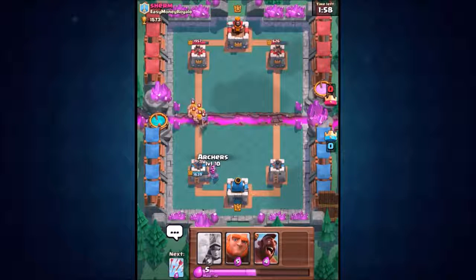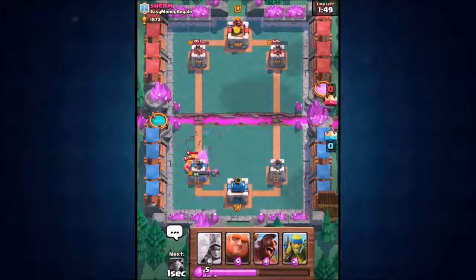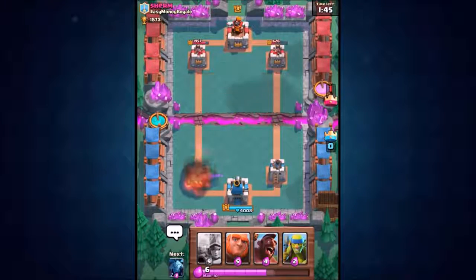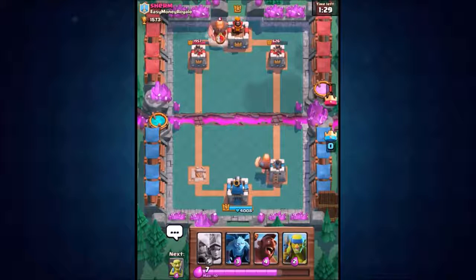He's got a Musketeer coming in; we're going to deal with that. He's got a big push coming in here — we may actually lose this tower. I don't want to show him my Three Musketeer card just yet, so let's just arrow those Barbarians. It doesn't matter — we're going for the three crown victory anyway. So let's drop down the Giant heading off towards the right hand side tower, and hopefully he's also going to attack from the right, so let's see if this plan works.